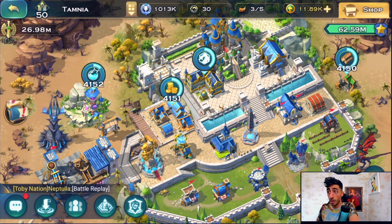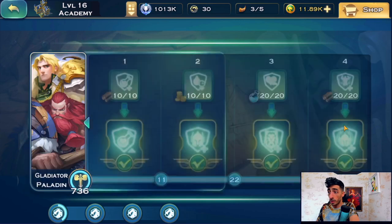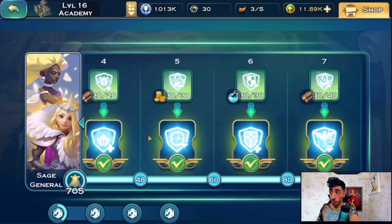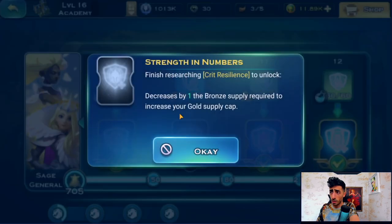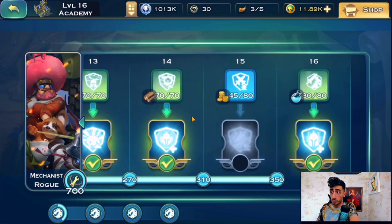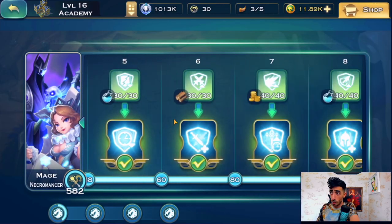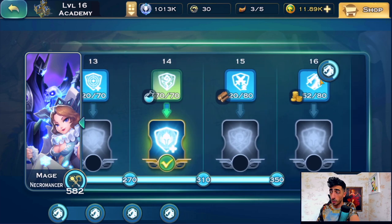Let's quickly look at the research — you can pause and go back to see everything. For heroes, the Gladiators is fully maxed — Gladiators is one of my favorites. Sage is in general almost fully maxed, just missing this one tier 10 which reduces the critical and gives the bronze cap, not a big deal. The Mechanist is almost fully maxed, just missing tier 15 — working on it soon; this one gives a chance for attack speed increase. The Mages is the one I'm struggling with — still have tier 12, 13, 15, and 16 missing.